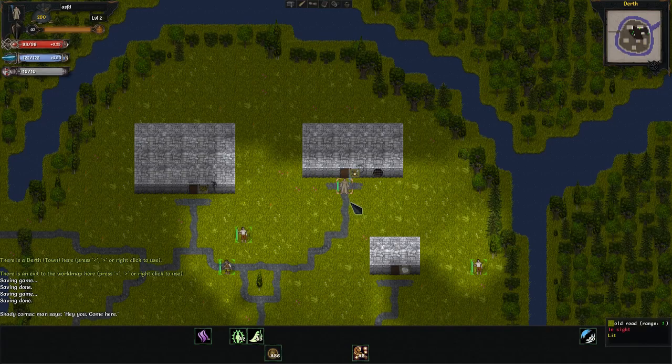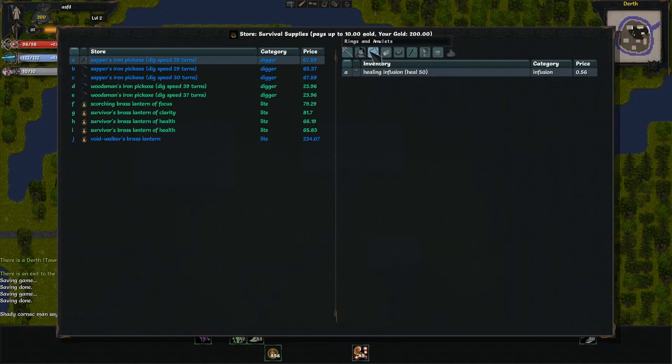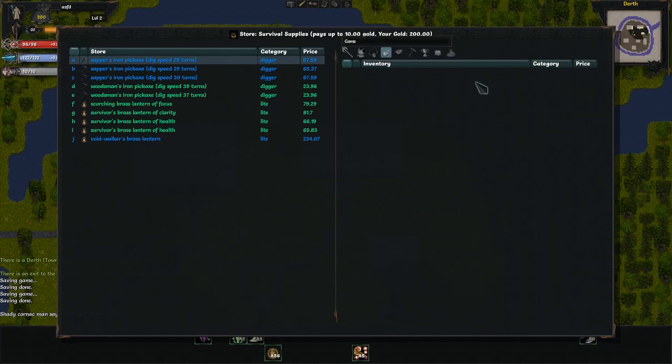You might find it, you might not, but look for an 'of health' item in the tool shop in Dearth. On Insane you're going to start with 250 gold, so it makes shopping a little easier than on Normal or Nightmare, but most of these items are fairly cheap. You should be able to afford them even on Normal and Nightmare after your trip through Trollmire, which is the first dungeon most people do. For money, when you get through Trollmire, go to your gem slot — a lot of gems sell for quite a bit early on, so make sure to look for that.